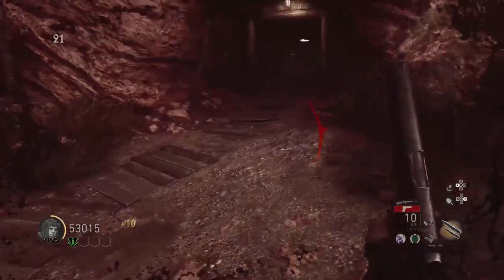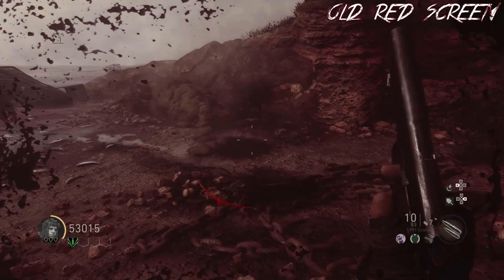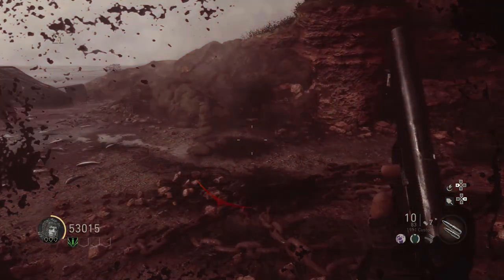For starters, the red screen you get when you are hit two times has been reduced and now allows you to see better. As you can see on screen, this is the old red screen before the update. So then I went in-game, got hit twice, and this is the new red screen after the update. Here is a better way to tell the difference — this is the old red screen, and here is the new red screen.